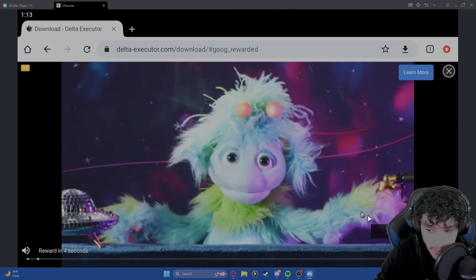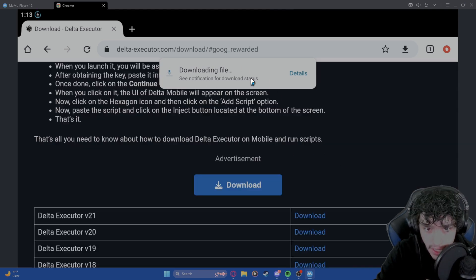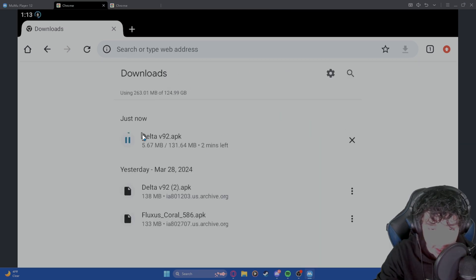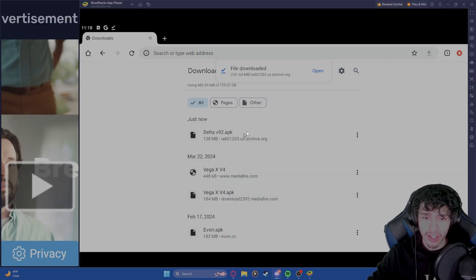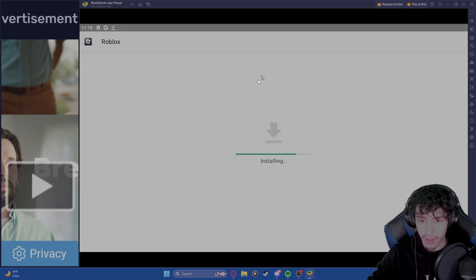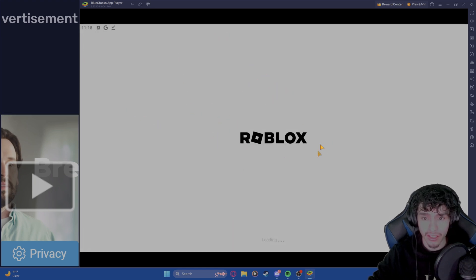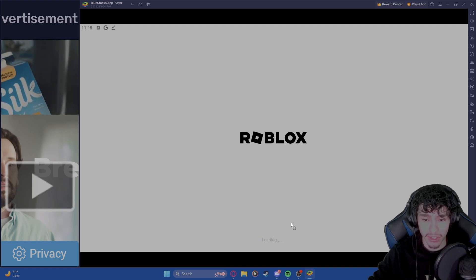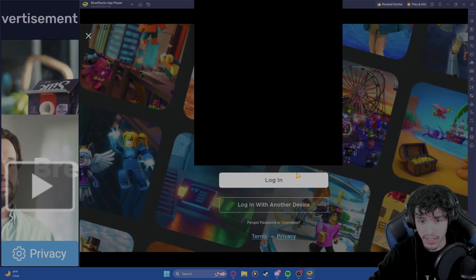Once the video ad loads, wait the five seconds, then click skip ad and the file will automatically start downloading. Once the download is done, click on Delta and it should open a prompt that says 'Install Roblox' — go ahead and press install. This might look slightly different on MuMu Player but it should be pretty similar. Once it's done, open the Roblox that it just downloaded, which should have Delta installed into it. If it asks you to give access to Roblox, press allow.